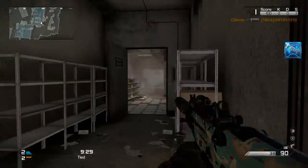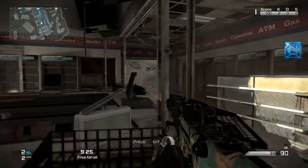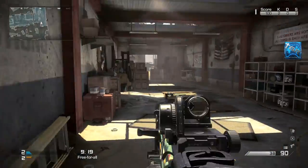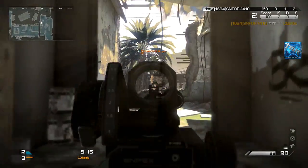So let's start off with the class setup. I was using the MX with the silencer and grip. For my perks I had Ready Up, Slide of Hand, Death Silence, Scavenger, Amplify, and Focus.